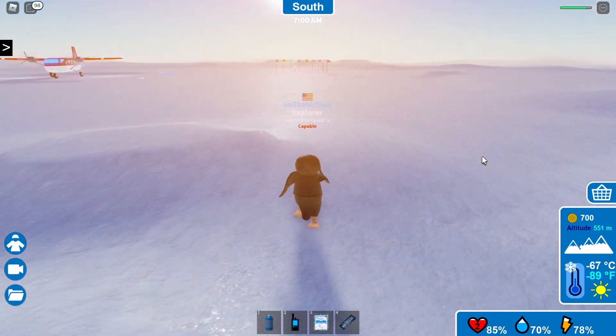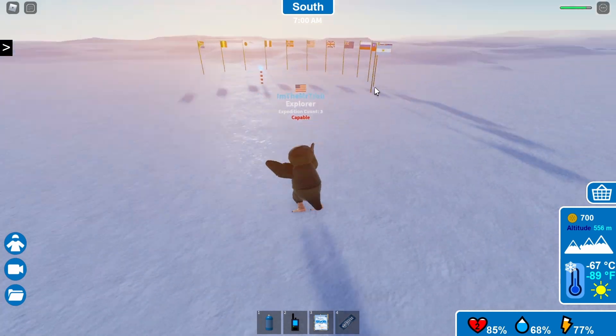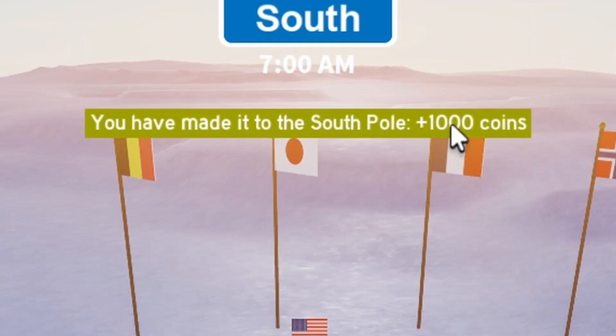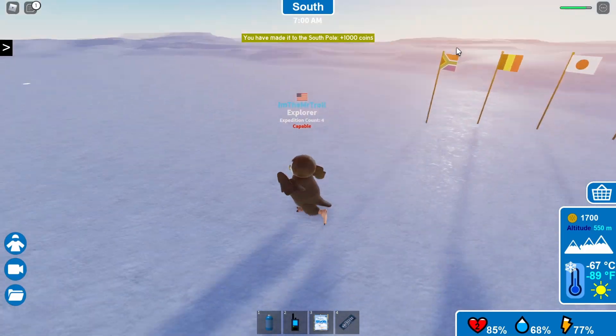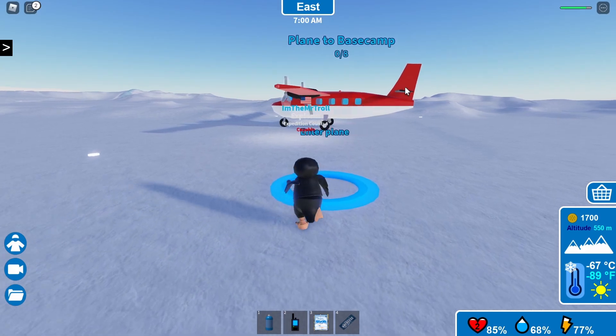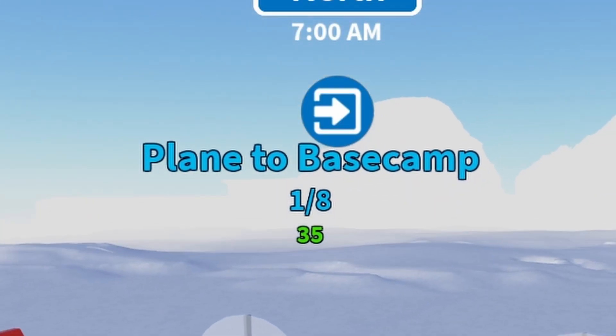I don't remember this. I do remember reaching this point, but they have updated this game very heavily so it has changed quite a bit. What is this over here? There's a bunch of flags over here — maybe of all the countries that have made it to the South Pole. 1,000 coins. Yeah, I made it — let's go. And this is new. What's over here? Oh, it's a plane — plane to base camp.